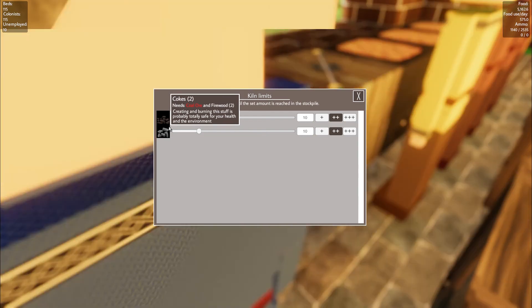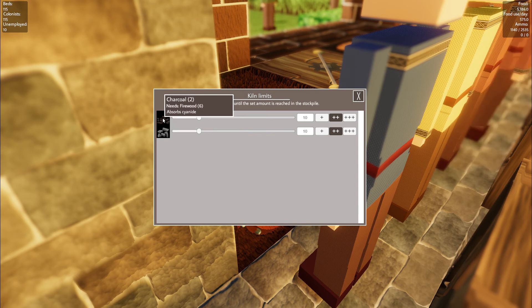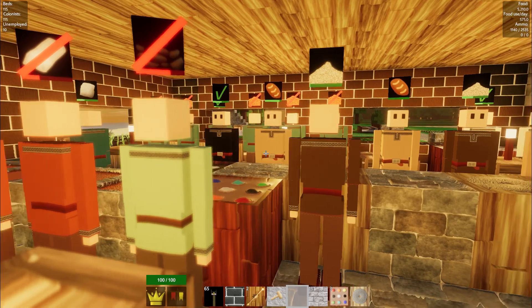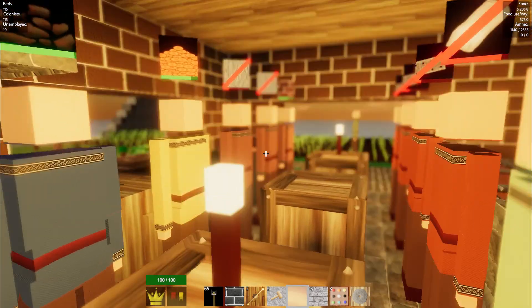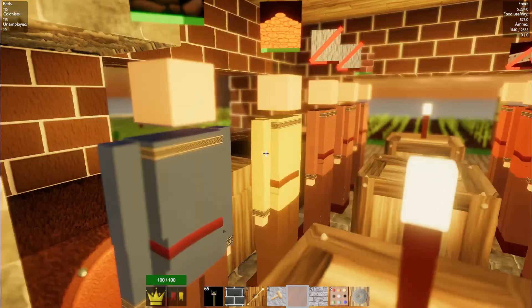It needs coal to make coke, and charcoal absorbs cyanide - really? How about that? That's one way of surviving. Charcoal - okay, so we've got some charcoal, which means he'll make five and then he can put it over there. They've run out of something over here - probably not got something. He's making coins, but I don't have any gold yet. I don't actually know where to get the gold from.